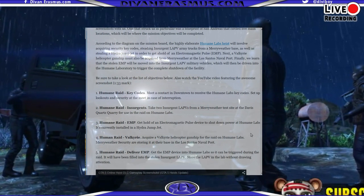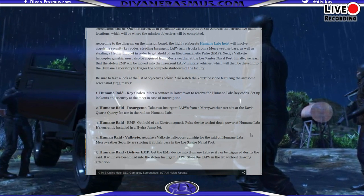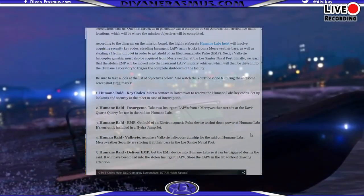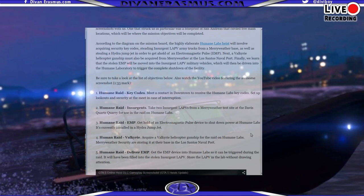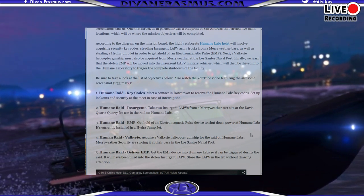The first mission is Humane Raid Key Codes. You must meet the contact in downtown to receive the Humane Labs key codes, and set up lookout and security at the meeting in case of interruption.